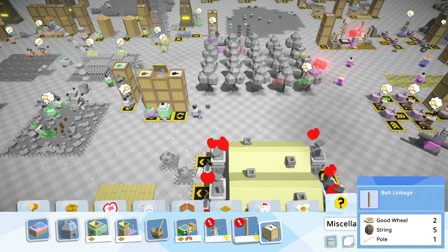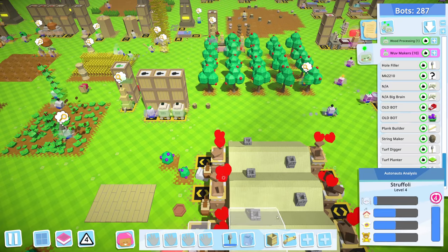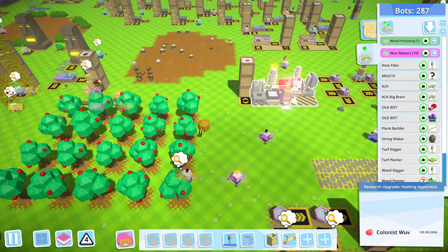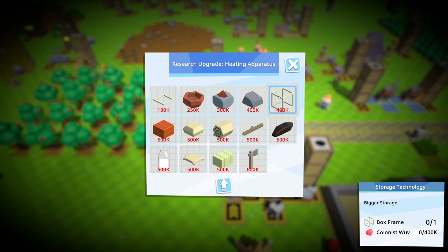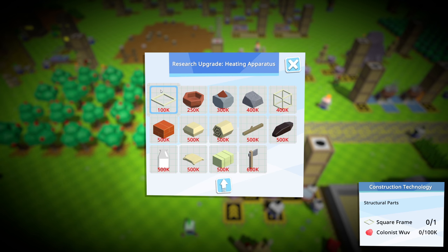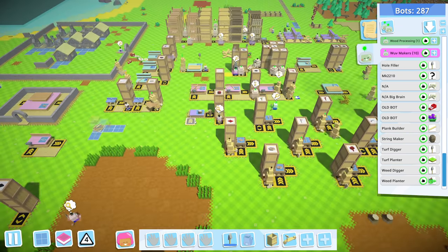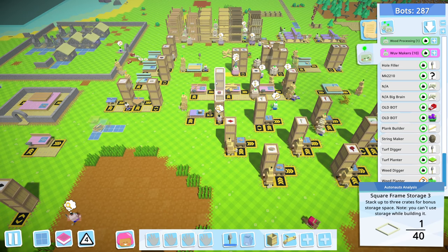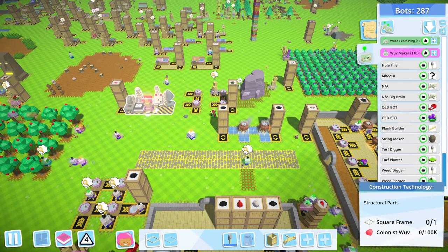We have a box frame — we can't do a box frame yet, but we can apparently do belt linkage and make a good wheel. Let's see what the next research is. We'd need structural parts — oh no, that takes a box frame too. Yeah, structural parts would be next but I kind of want metallurgy. You know what, let's do structural parts because it's only a hundred thousand — we'll knock that out super quick. Let's go get a square frame. Oh my god, we only have one left — no one take that, it's mine!